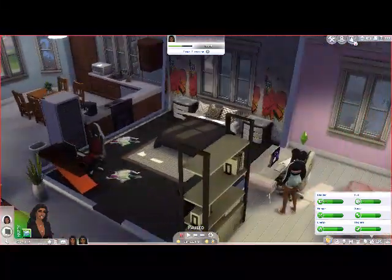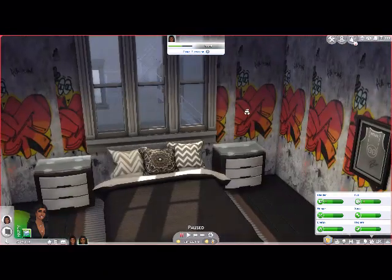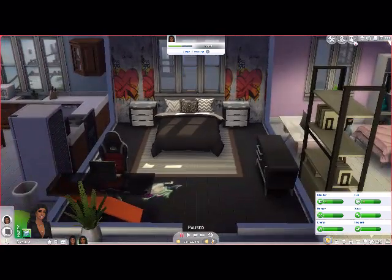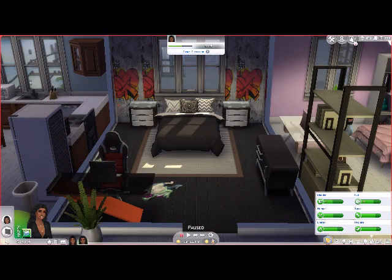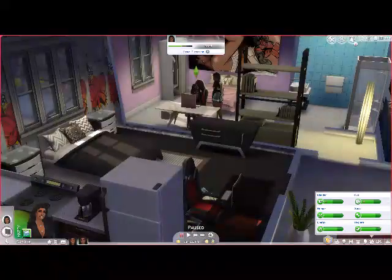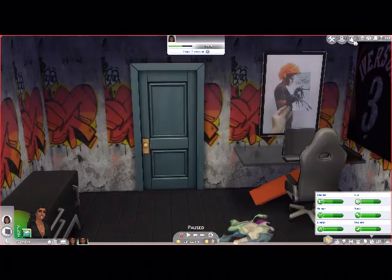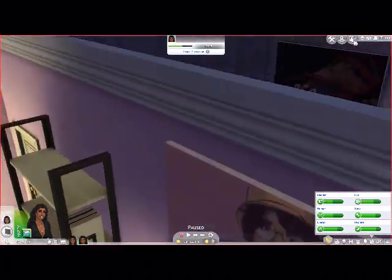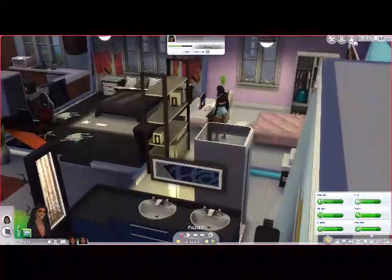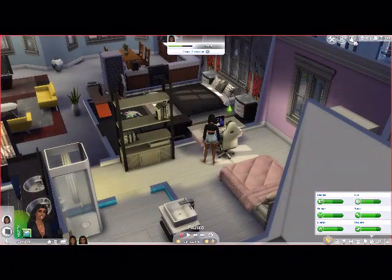Over here we got Donna's room - because you know, it's like black and stuff. This is her wallpaper now. These beds - but their beds are custom content. This desk right here, her computer desk, is also custom content. Her room is a little bit messy. She's got pillows and stuff, and I bought their paintings from the old apartment, so I got Edward Scissorhands and the other paintings. That is her room.